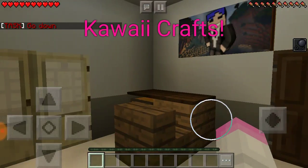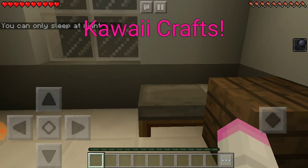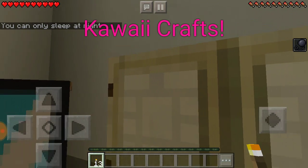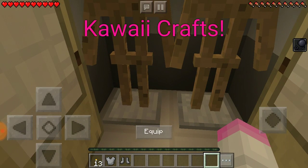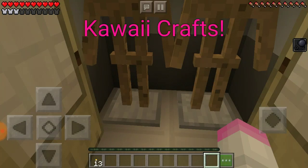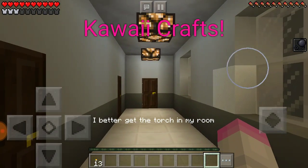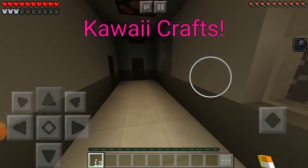Let's go down — but first let's explore here. Oh, emergency torches and slowness. Oh guys, chainmail — that's super cool!